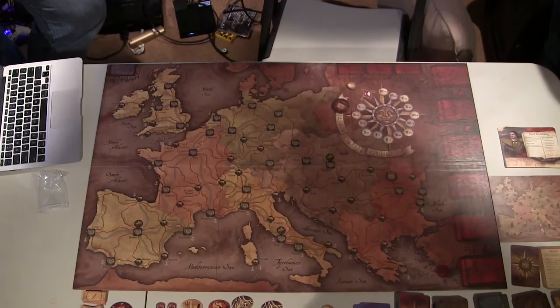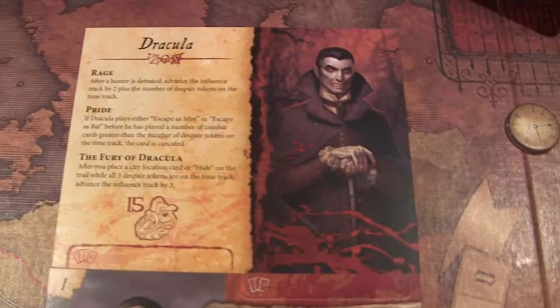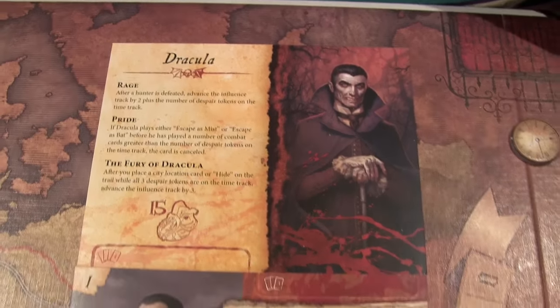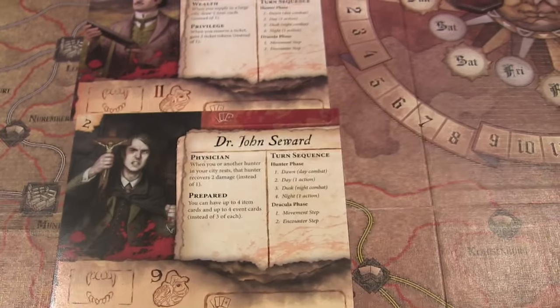Fury of Dracula is a game in which one player controls Dracula, who is trying to secretly exert his influence over all of Europe while a team of hunters tries to track him down and kill him. It's directly based on the Bram Stoker novel with a Victorian aesthetic and the characters from the book: Lord Godalming, Dr. John Seward, Van Helsing, and Mina Harker. The game's board is a map of Europe with the different towns and cities being connected by railways and roads.